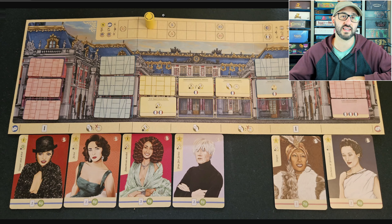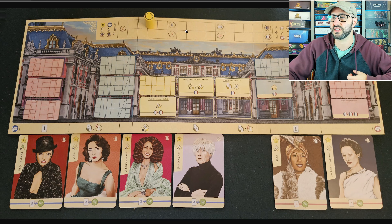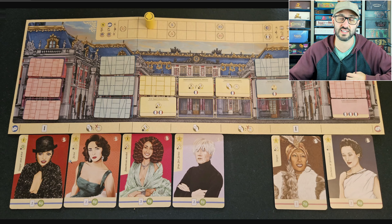Players then add up all their victory points and take the difference to determine which direction a token moves. The game can end in a few different ways: either the token moves all the way to the US or France side and that player wins, or if a player is able to get all of their celebrities into the bottom of the palace they automatically win.